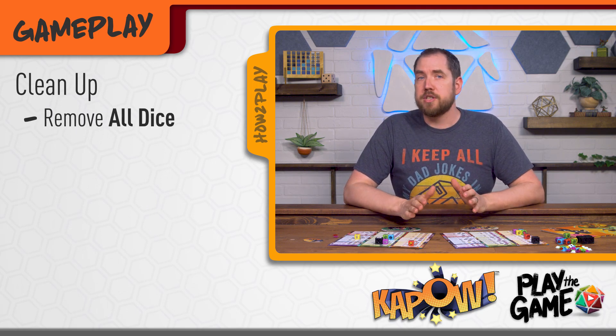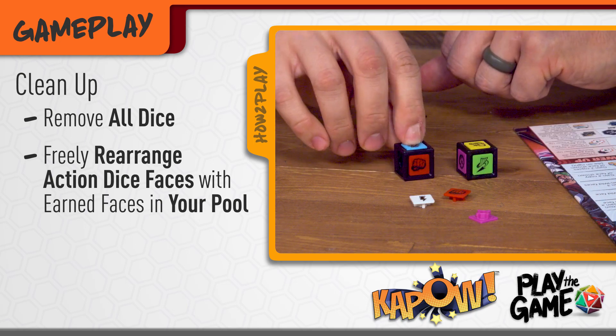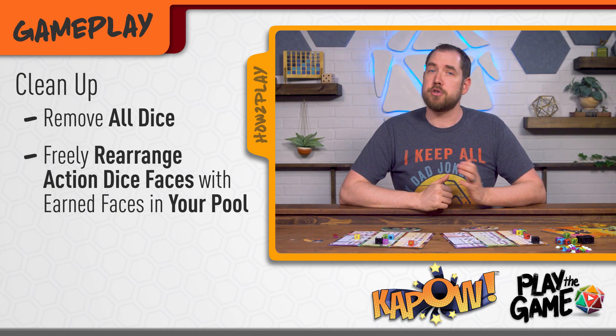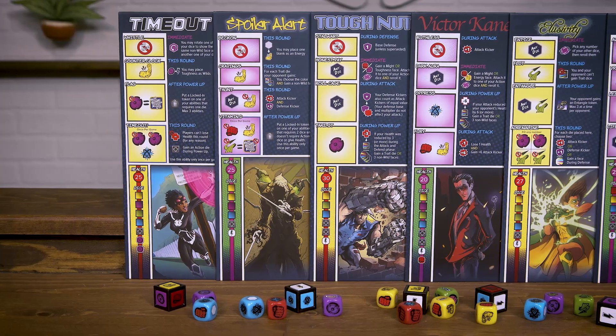Finally, clean up for the next round. Remove all of the dice from your boards and then players can make any changes they want to their action dice. You can freely swap or rearrange any dice faces between your dice and your pool, and once everyone is satisfied with their dice, put your screens up and start the next round. Play continues until one player's health is reduced to zero.